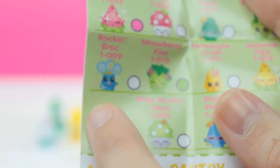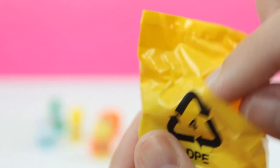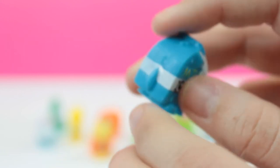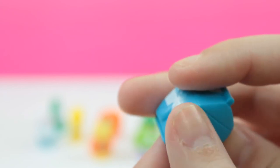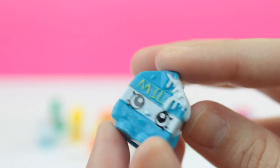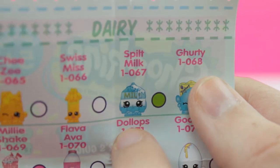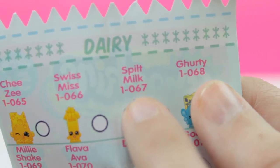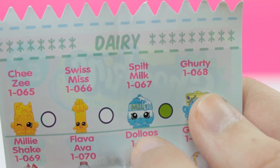So we grabbed the very last Shopkin, and we got spilt milk. I know her name, but just to make sure I'll check for you guys again and her rarity — it'll probably be a common because I know my niece got her before. So there she is on our little checklist in dairy. Her name is Spilt Milk — I was correct. But she actually is a rare, which is kind of surprising. I think sometimes the rares are actually just as common as the commons — but I could be wrong.